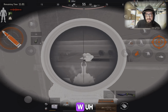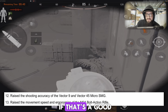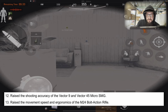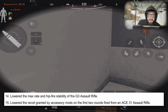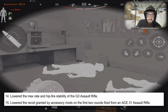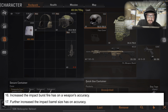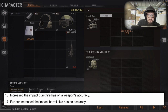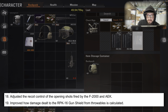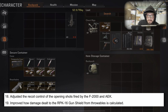Improved the handling of the AKM, ACE 31, AEK, FAL, and G3 assault rifles, as well as the MK14 marksman and other weapons — so a lot of weapons got a buff in control, which is a W. Raised the shooting accuracy of the Vector 9 and Vector 45 — let me know in the comments if you think that's good or bad. Raised the movement speed and ergonomics of the M24 bolt action rifle. Lowered the max rate and hip fire stability of the G3 assault rifle.